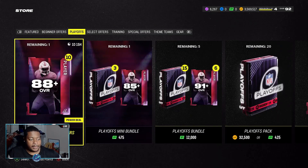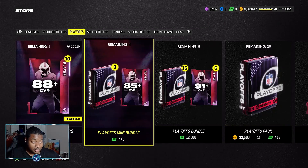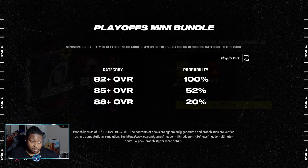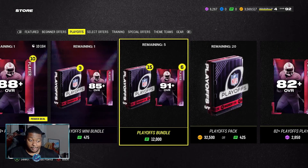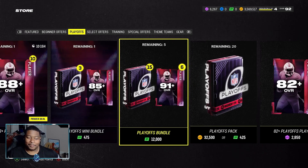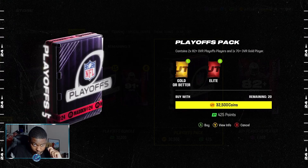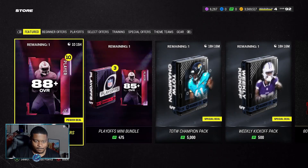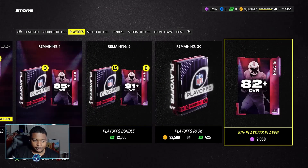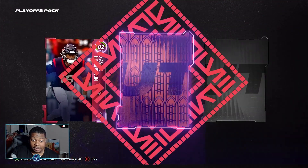Let's get into the store offers. We have a 10-times 88-plus overall pack with a 6.9% chance of pulling a 91. We have a playoff mini bundle — 185-plus with three playoff packs — and I don't know if we're feeling a hundred dollar type of frisky. Then there are regular playoff packs with just 282-pluses in them. Let's test our luck — let's get these playoff packs warmed up before we buy that 10-times 88 bundle.